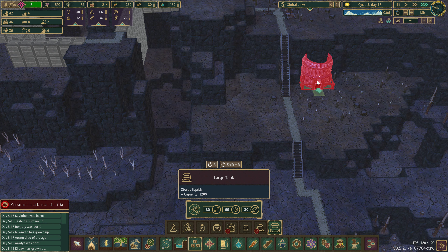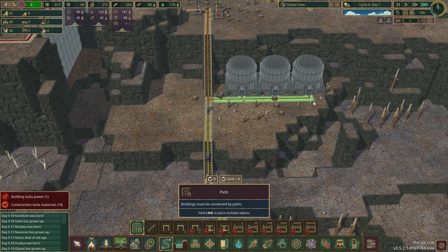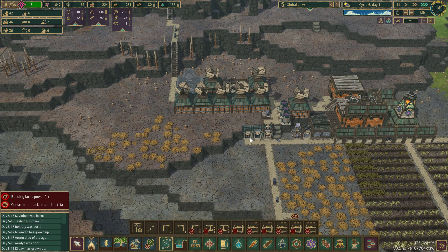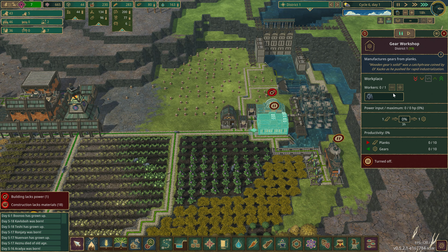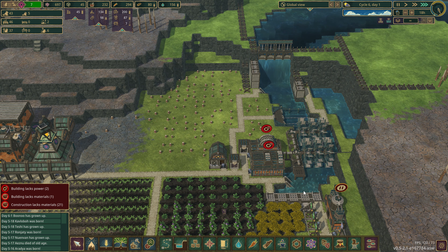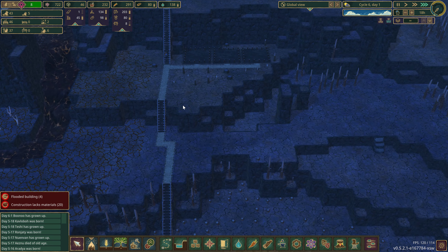We'll do one, two, three large water tanks - just have them done. They're all gonna be water. We got all the water covered. Haulers, why aren't you built yet? We need planks - that's fine. We have workers; let's turn you back on because we're about to use all those gears. This can be cool once this is done - but it's gonna take forever.